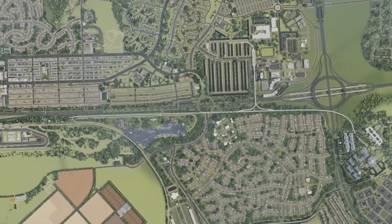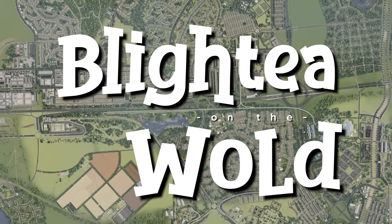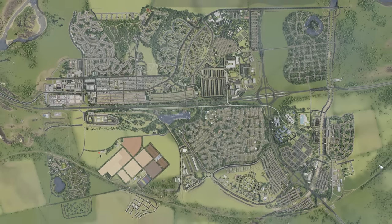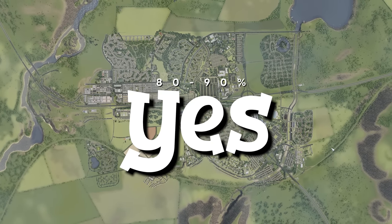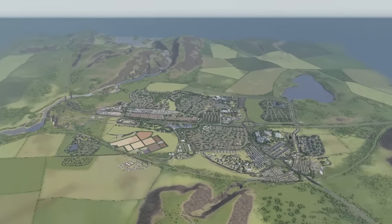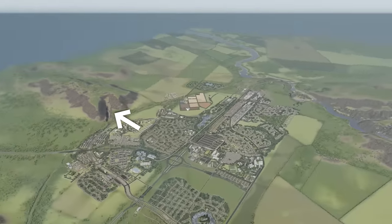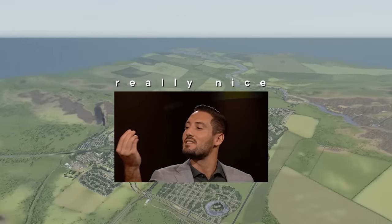Here we are overlooking Blighty on the World, and after the Twitter poll and the YouTube community channel page poll, it overwhelmingly — 80-90% — voted yes to get the 81 tile mod, which is going to open up every other spot on this map. Some of this terrain is going to need some working on as well to try and get this looking really nice, but we need to spread out.